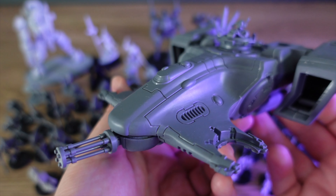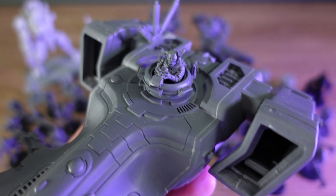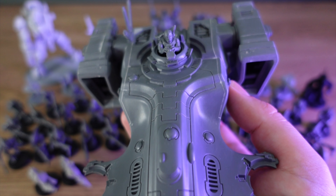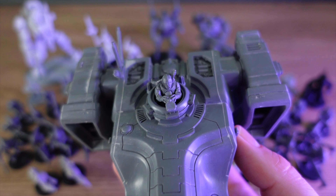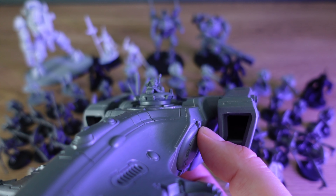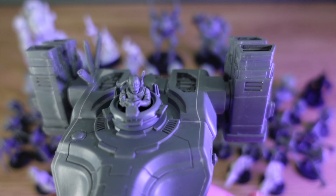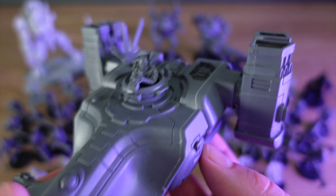Remember that tank we talked about? For this army that's called a Devil Fish. They don't have a lot of firepower but they have a lot of toughness. You load a Breacher Team into one of these, move them up to the position on the board where you want to unload, and that Breacher Team cannot be targeted while they're inside the tank. With the Devil Fish only costing 95 points each, we'll take two — one for each Breacher Team — bringing it to a total of 190 points.